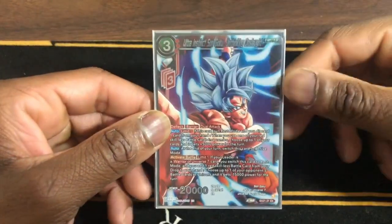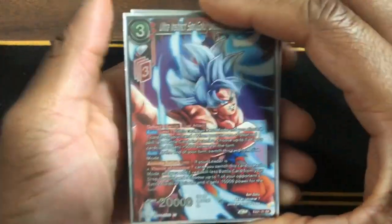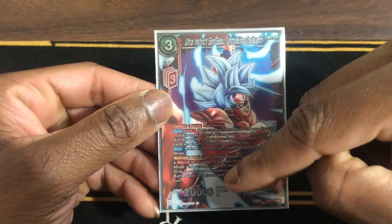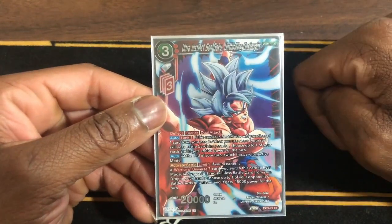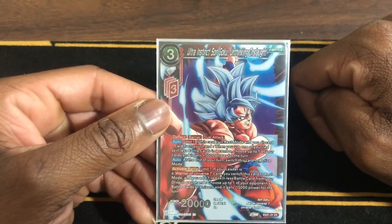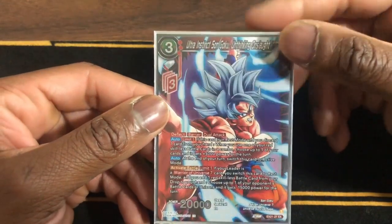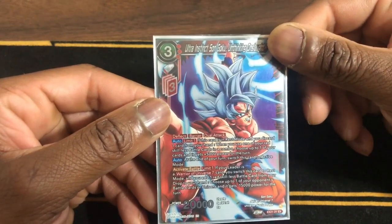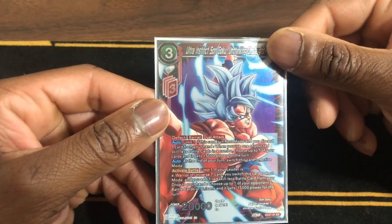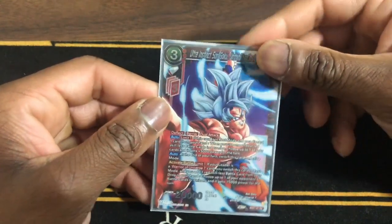For the Zenkai cards we have one Ultra Instinct Son Goku, Thinking Onslaught. You get to really use his true Activate Battle Limit One skill in this deck — he's deflect, Bear, Dual Attack. When this card is in rest mode and you discard one card from your hand, when you use one of your Raid Skills battle cards in the combo, choose up to one of your cards and it gets plus 5k power for the turn. At the end of your turn, switch this card to active mode. Activate Battle Limit One: if your leader is a Warriors Universe 7 card, switch this card to rest mode, add one Raid Skills battle card from your drop to your hand, and choose up to one of your opponent's battle cards or unisons — it gets minus 15k power for the turn. You can run one or two but I run one.